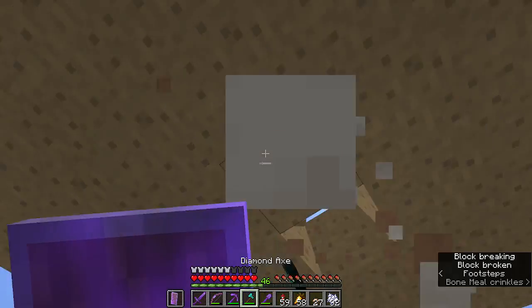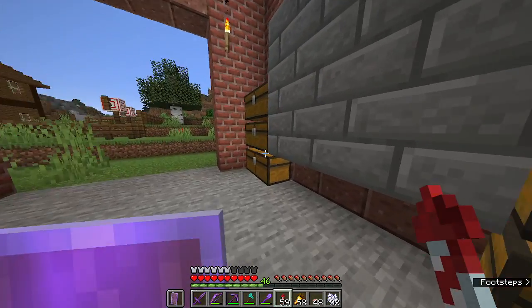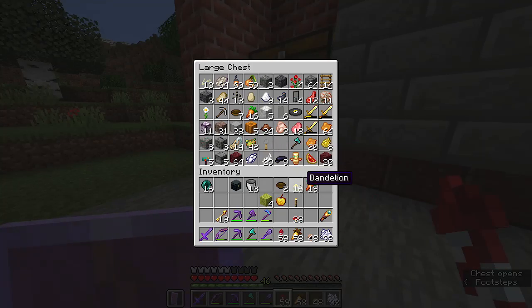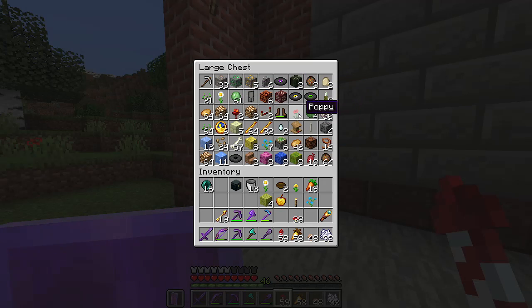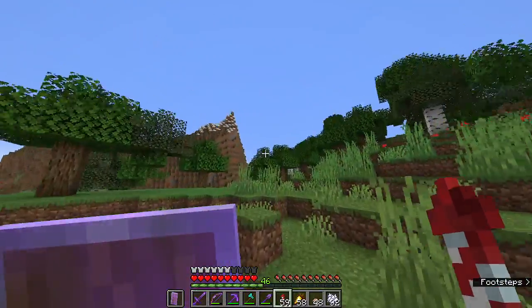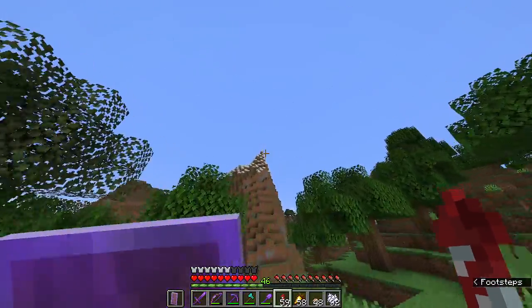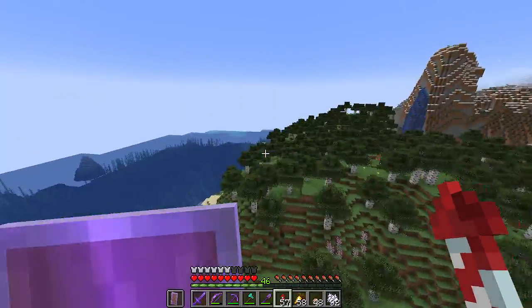We'll grow a couple of these — maybe one more brown mushroom will do the trick. So we got mushrooms and we got bowls. Now all we need is flowers. We already have dandelions, which is one of them, oxeye daisies, a blue orchid, and I'm not sure if a poppy does anything but maybe we'll check it out.